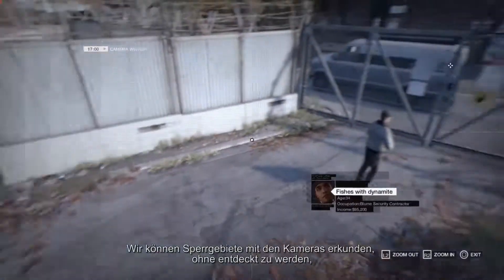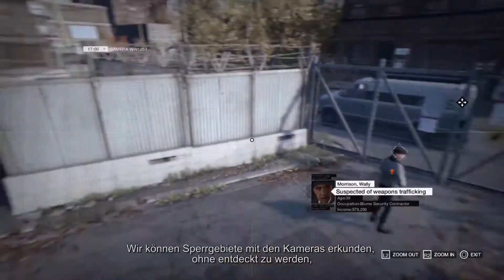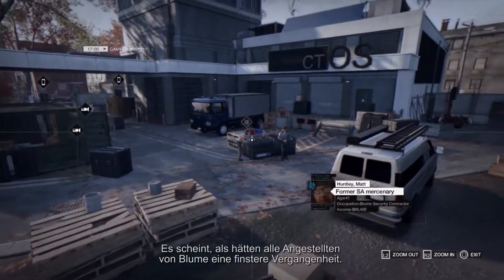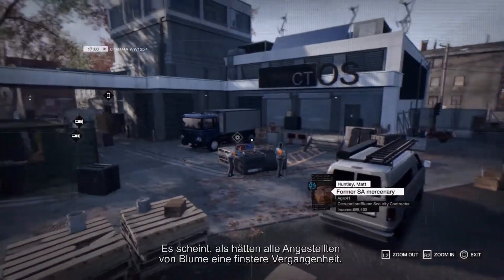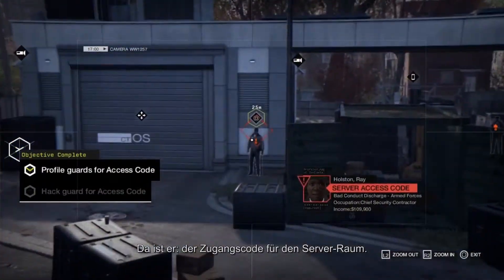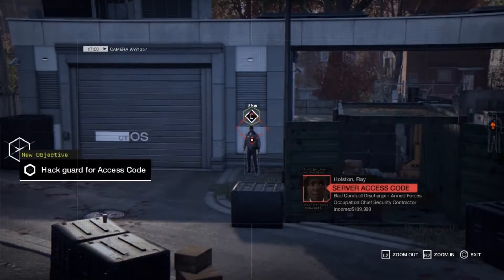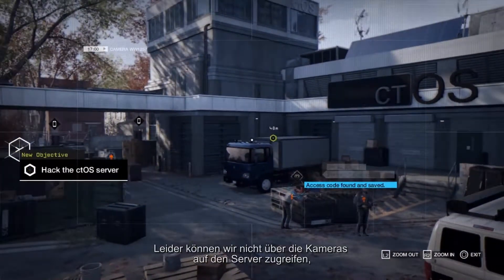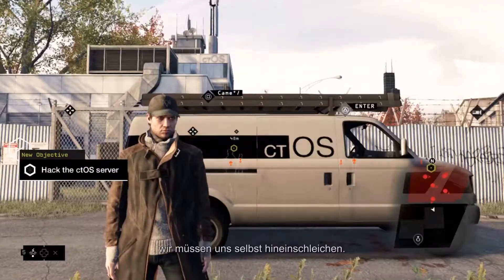Let's see if we can find the server access codes from a distance. With cameras, we can explore restricted areas without being spotted, tag different guards, and access details on their lives. It seems that Bloom employees all have a sort of shady past. There it is — the access code to the server room. Unfortunately, we can't access the server via the cameras. We need to sneak inside.